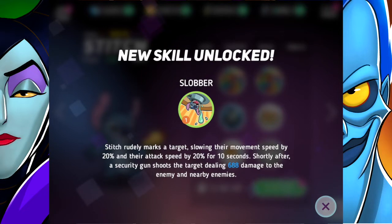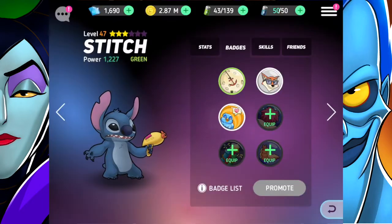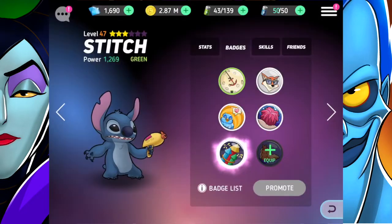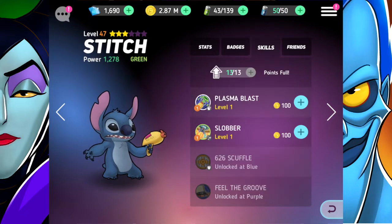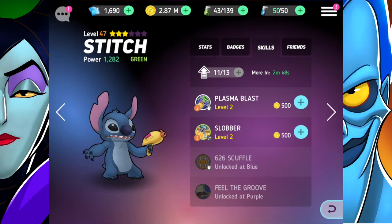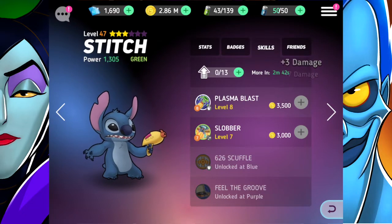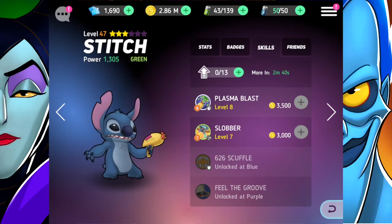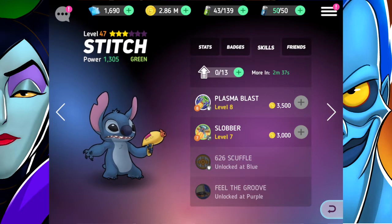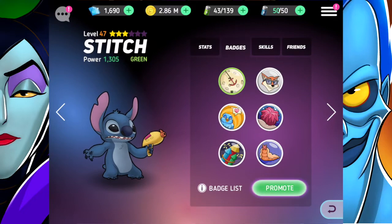Sweet, new skill unlocked - Slobber. Stitch rudely marks a target slowing their movement speed by 20% and their attack speed by 20% for 10 seconds. Shortly after, a security gun shoots the target dealing 688 damage to the enemy and nearby enemies. I can't believe we finally have Stitch - I've literally been waiting for this since I started the game. Right now we've got his Plasma Blast and Slobber skills, so I'm using basically all my skill points on those.